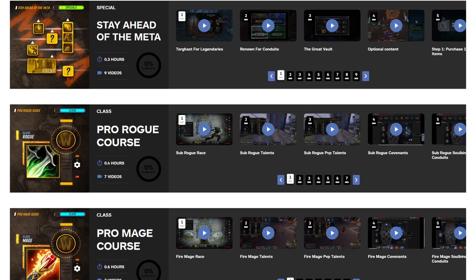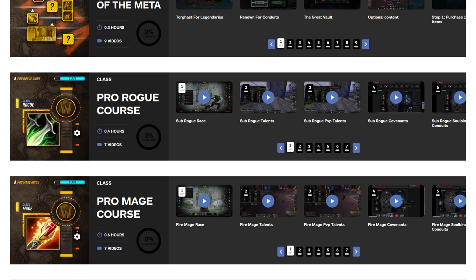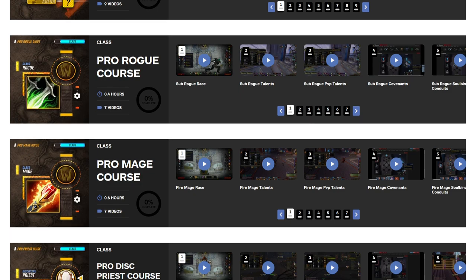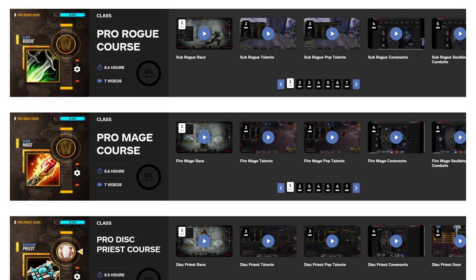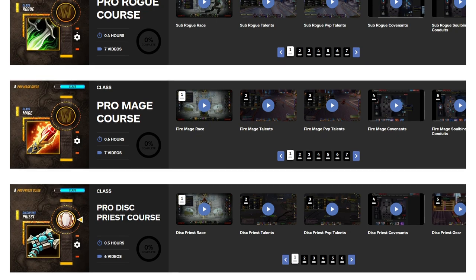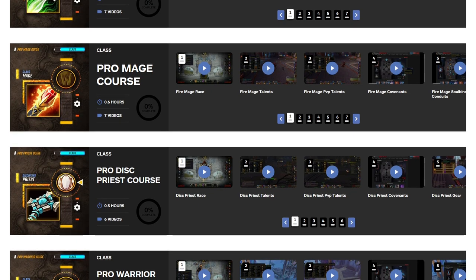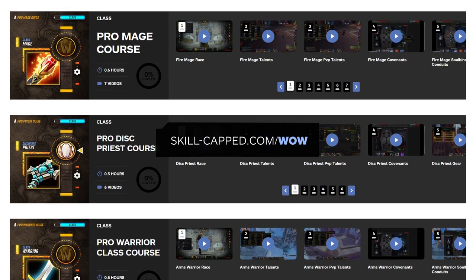Before we get into things, we wanted to let you know that we recently relaunched our World of Warcraft site over at skill-capped.com. It's got a brand new look, and our core system is filled with introductory class guides for every class from some of the best players around, including Chanimal, Maro, ZPi, and Zuniaki. We've also packed in courses with Arena commentaries and user reviews so you can learn how the pros make decisions in real time. Head over to skill-capped.com/wow and sign up today — link in the description below.